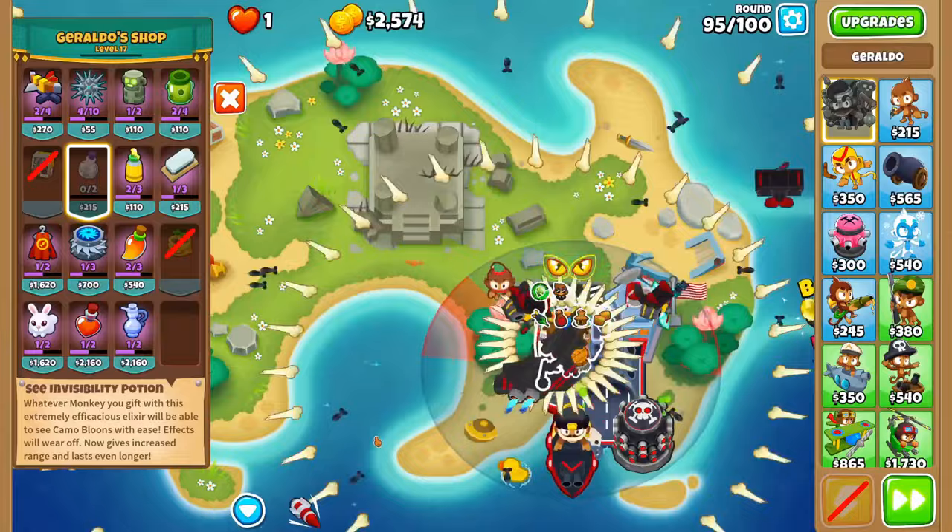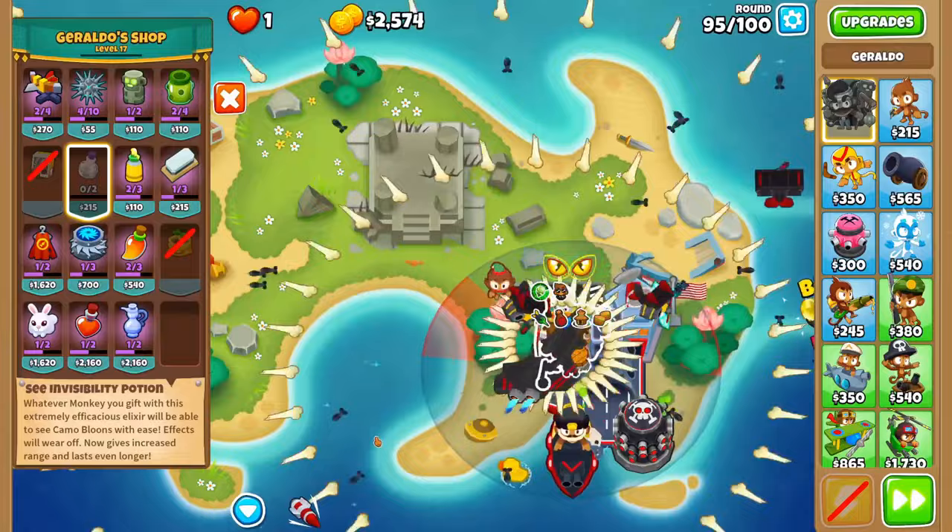Overall, when playing CHIMPS, you'll need to make the decision of whether you can get by with just camo potions or if you'll need to buy a camo village.